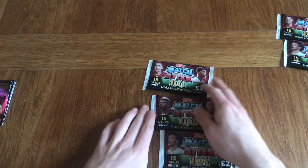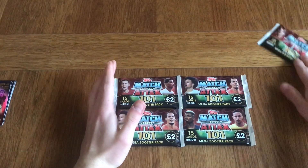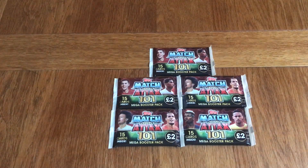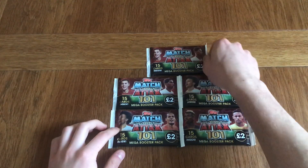And now let's move on to our mega packs. We've got £10 worth of mega packs — five in total. These are two times as big as the normal packs, but you get one extra card — so instead of 14 cards you get 15 cards. That's quite cool. We've got three different designs: Sane and Van Dijk; Pogba and Neymar; and Hazard and Rashford.